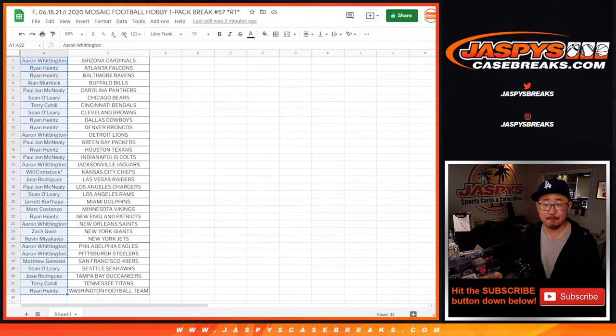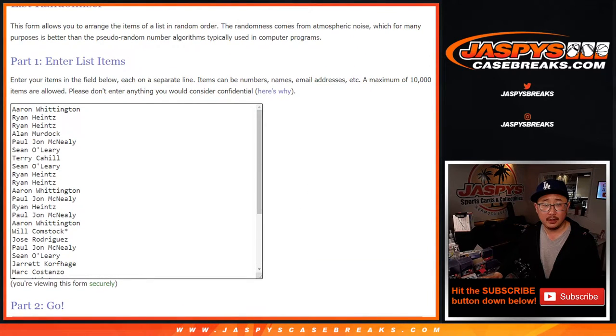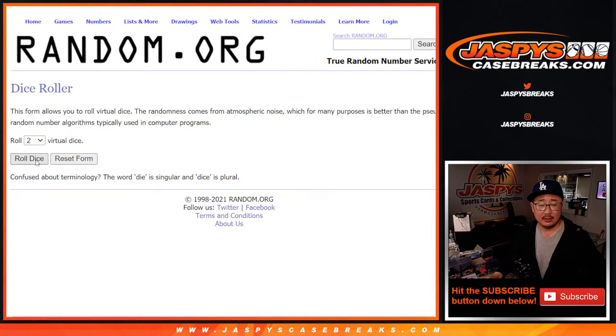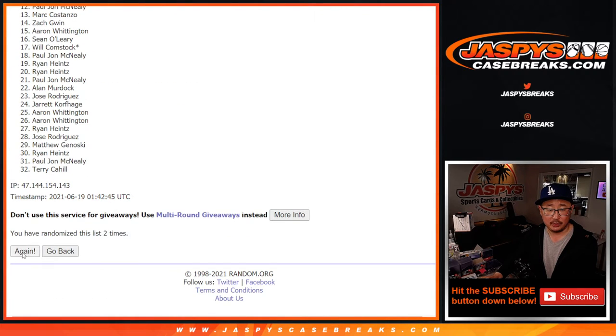So let's grab everyone's names again. New dice, new list. And it's going to be the top 8. Rolling 1, 2, 3, 4, 5, 6, and 7th and final time. Good luck.